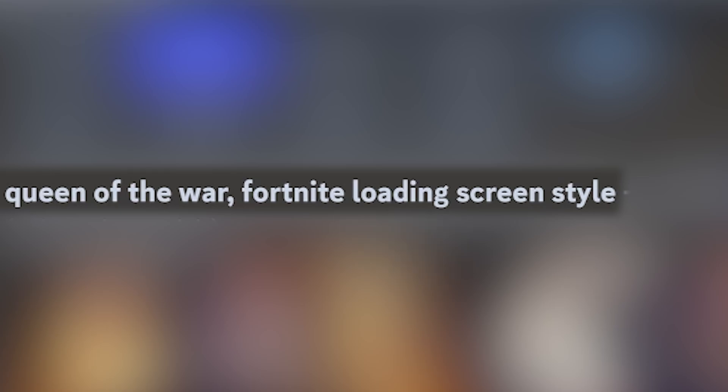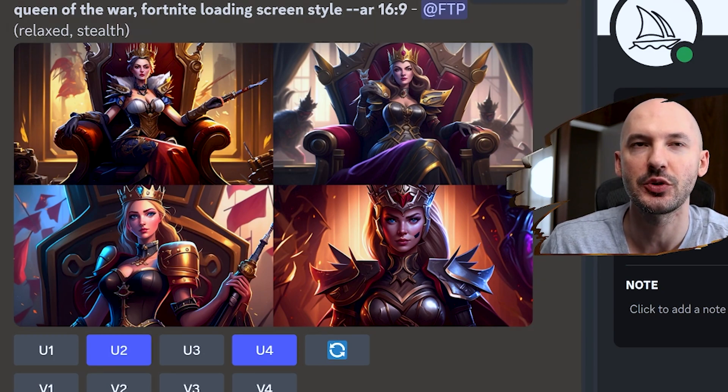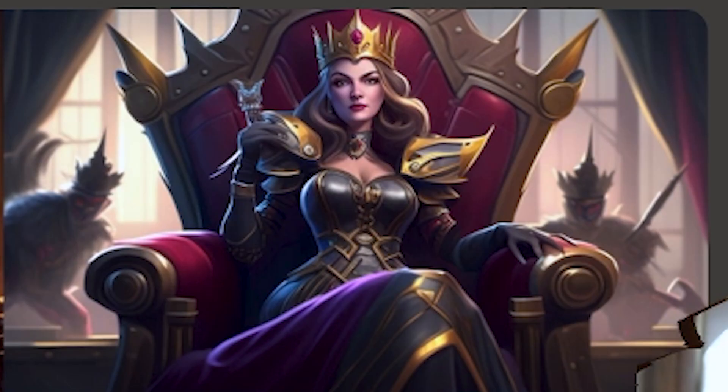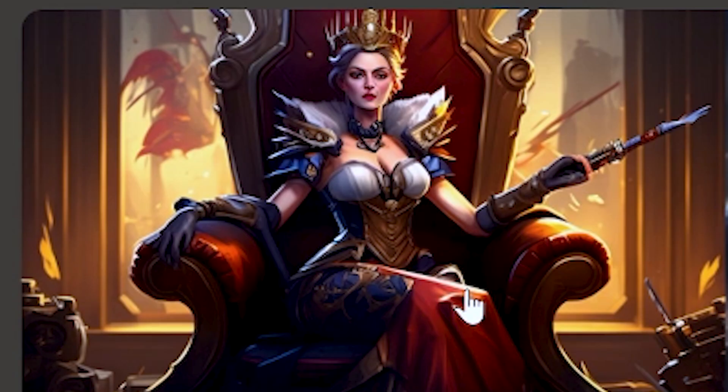Now on to tip number three. It's another thing you can include in your prompts, and I promise you, I don't think you've ever heard of this one before. The phrase we're going to use is 'Fortnite loading screen style.' Don't ask me how I came up with this one — it just kind of came to me one day and it works perfectly. Look at these pictures: queen of the war, Fortnite loading screen style. Oh my gosh, absolutely stunning images, amazing character design. You get an unreal art style with some theme-accurate backgrounds, and that's what really surprised me. Not only do you get a queen, but you get the throne too — just the whole vibe, it really nails it.